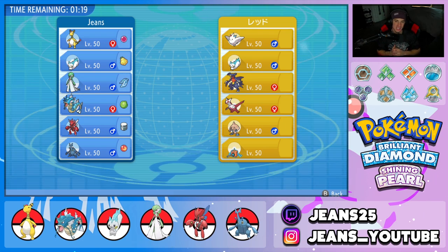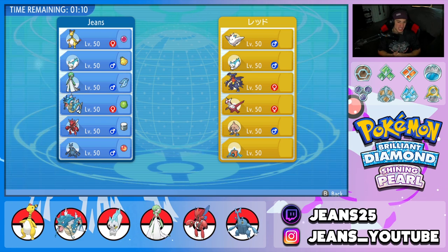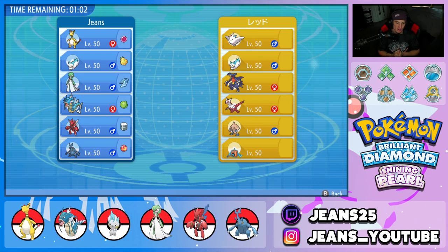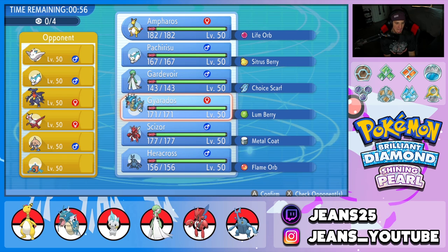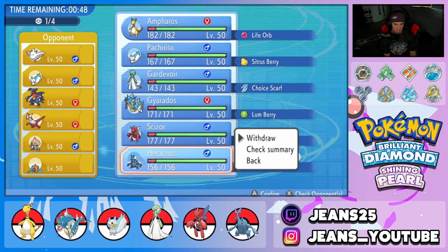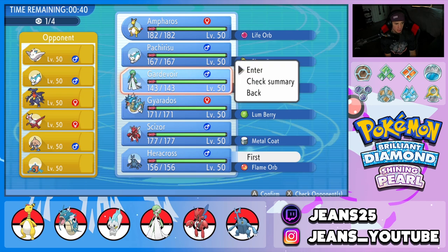Second battle — we're giving our last opponent a rematch. The paralyzes got to him, Hitmontop missed three turns, so we're giving him another chance. He did switch up his team: now he's got Togekiss, Pachirisu, Garchomp, Latias, Hitmontop, and Rotom-Wash — double Pachirisu in this battle. I feel like Scizor is a must to bring, but I want to lead Heracross with the Flame Orb alongside Gardevoir, since Gardevoir is great against Latias.